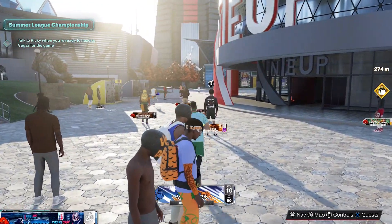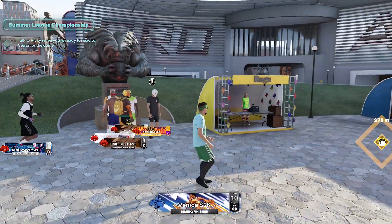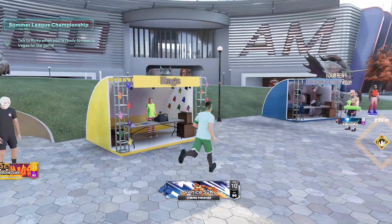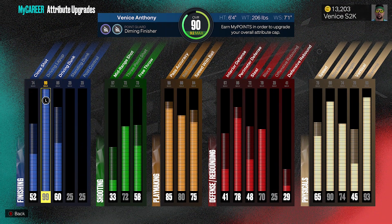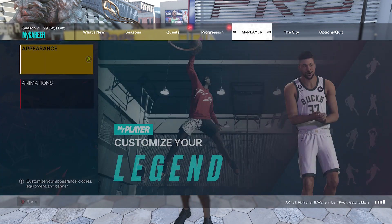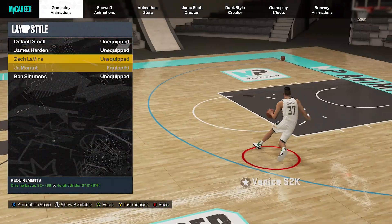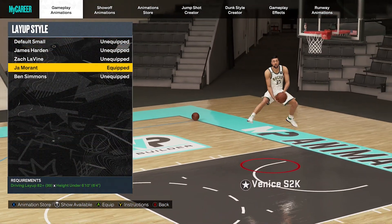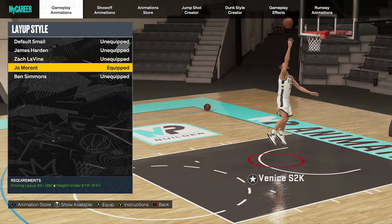What's good y'all, this is Venice, we're back for a new 2K23 vid. We're gonna be taking our 99 layup guard build — I'll show you the attributes to refresh your memory — we've got that 99 driving layup on this guard build, which is absolutely insane. We're gonna pair that with one of the best layup packages I've tried thus far: the Ja Morant layup package. Some pretty crazy animations in this one.